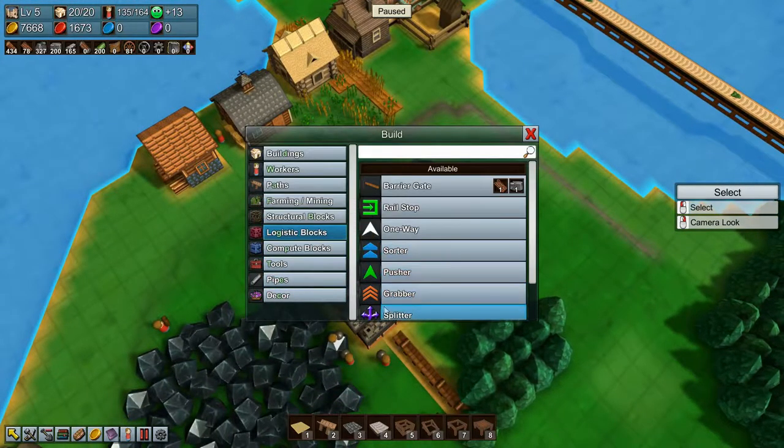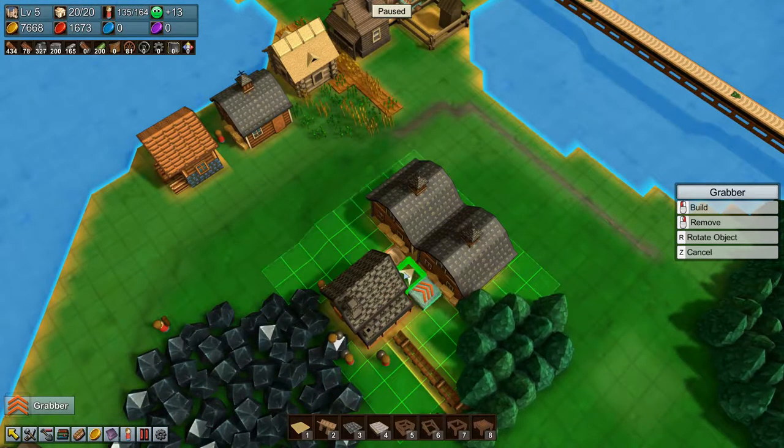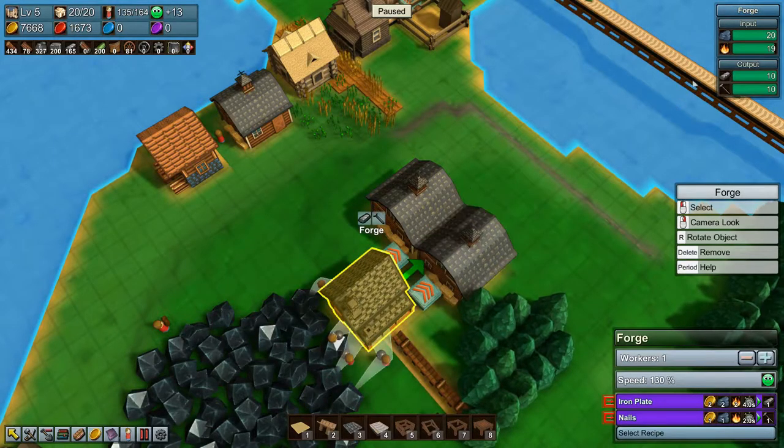Then we need grabbers — there and there. This one will be nails and this one will be plates. Here we have plates, there. So these two should be starting to fill up — yes they are.